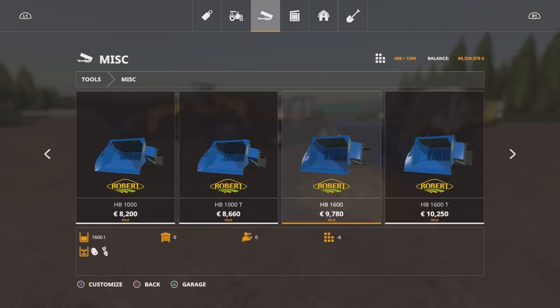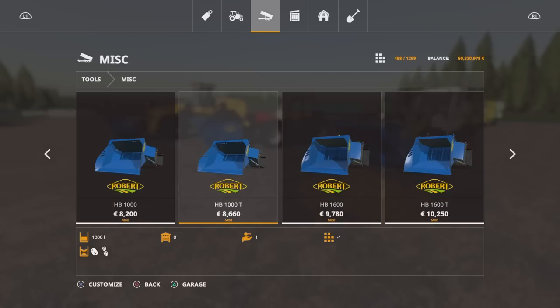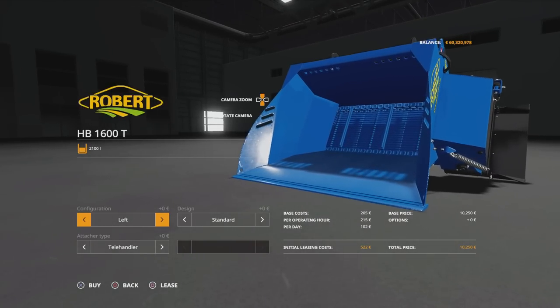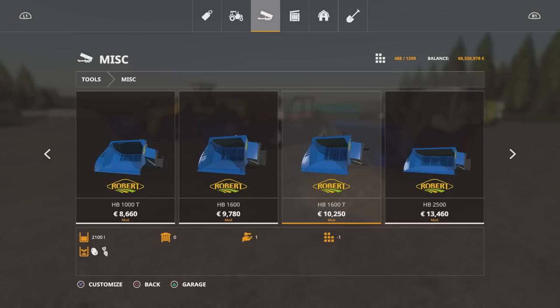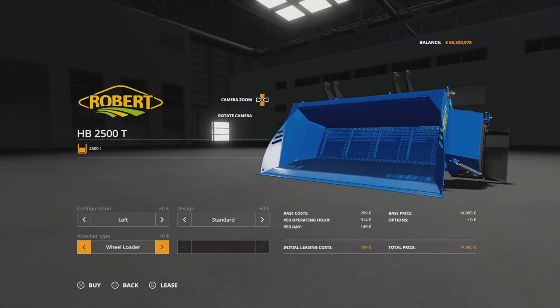The HB1600 is 1,600 litres and the HB1600T is 2,100 litres — so it's bigger, which is a bit odd since the HB1000 and HB1000T are both 1,000 litres. For the HB1600T, the website says it should do everything but in practice it's only giving telehandler and wheel loader options. That might be a typo on the website. Then there's the HB2500 at 2,500 litres and the HB2500T also at 2,500 litres — both also doing telehandler and wheel loader as attachments. The 1600T being larger capacity than the 1600 while the others match is an odd conundrum.